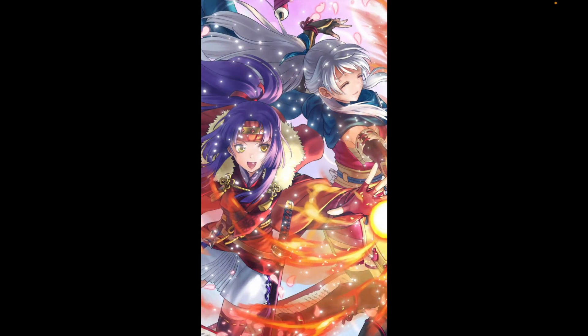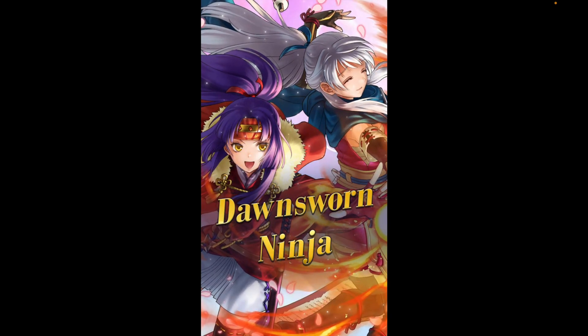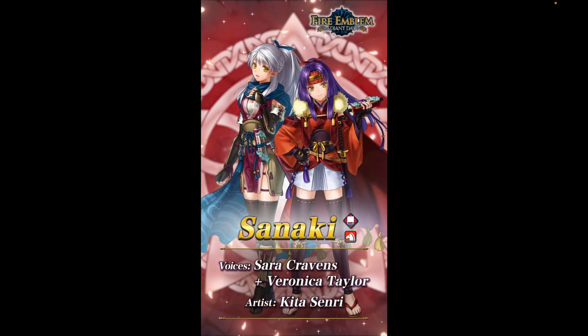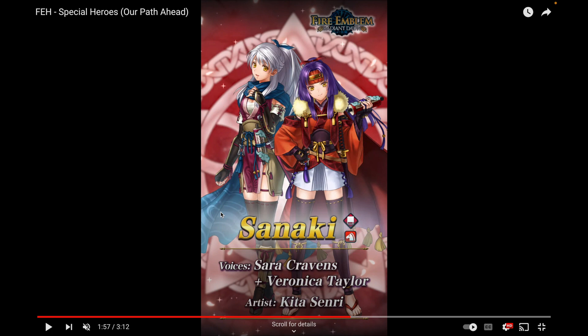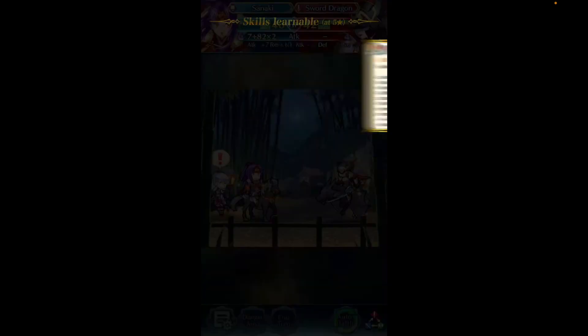The star of the banner is the Duo Dawn Sworn Ninja — Sanaki and Micaiah. I love Micaiah's outfit; I've mentioned in videos before that I have a real soft spot for Micaiah. Sanaki is obviously the lead here, but Micaiah looks amazing — her outfit's got me weak and I love the ponytail. I love when they change hairstyles for seasonal alts. They don't do that much for a lot of characters — last time was Ninja Camilla and Brave Erika. Sanaki and Micaiah together is very wholesome.